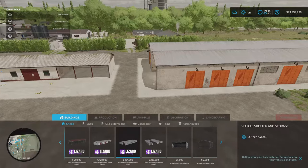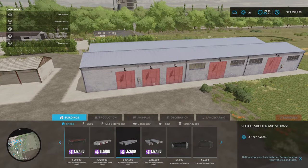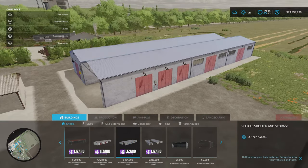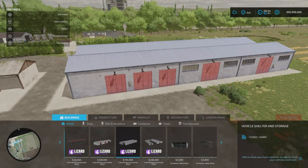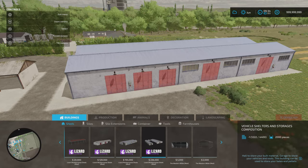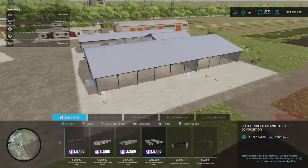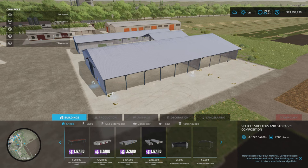Then next, we've got the vehicle shelter — this says 'and storage' but doesn't have a capacity, so I think this is just a standard building. 194,000 to buy, slot count was 9 which will come down to 1. Then the big old building here will hold 2,000 pieces — bales and pallets — at 236 grand to buy. Slot count on that is 10, which again will come down to 1.